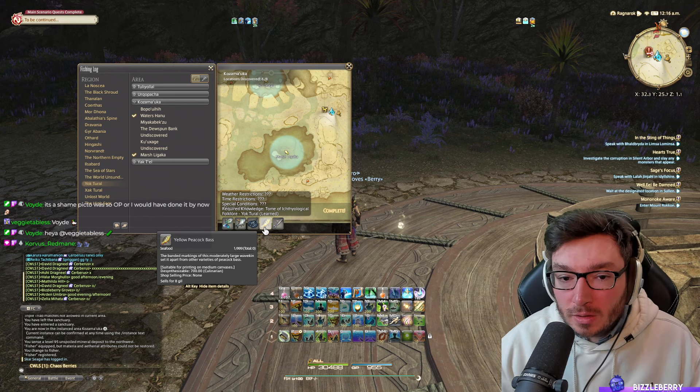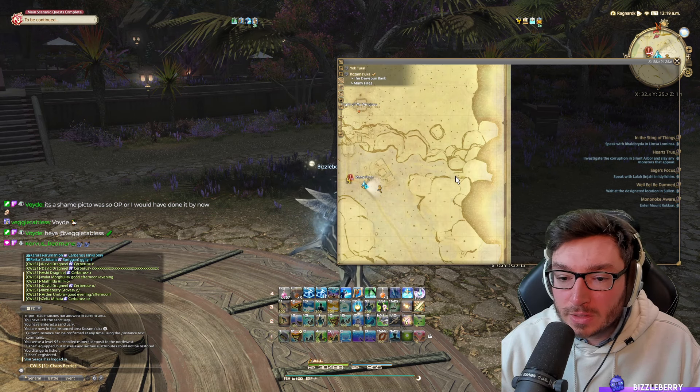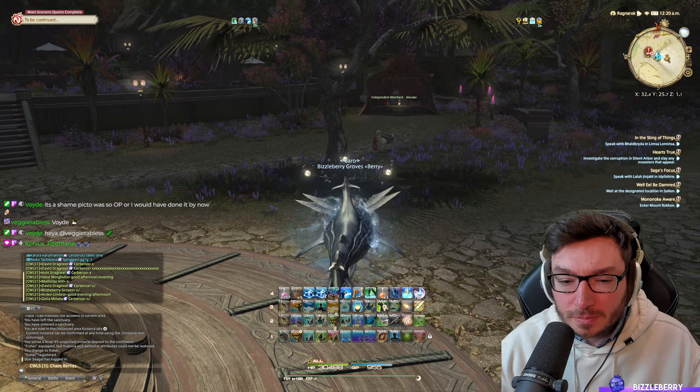Fortunately the bait required for this is cheap and easy — it's non-script bait. At Kazamooka, if you teleport to Many Fires, head to the shop just over here. From the independent merchant, go to Purchase Items — you're going to need Honeybees. I'd advise you to just buy a couple of stacks of these.